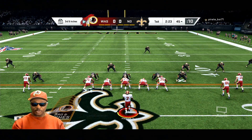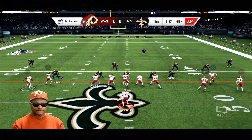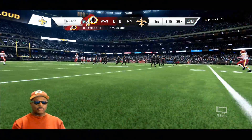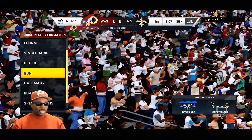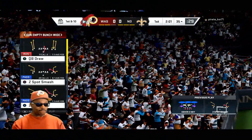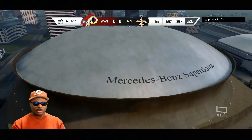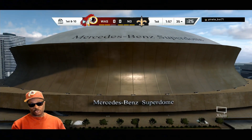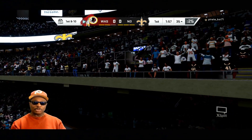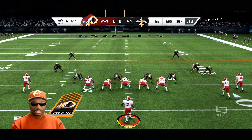As you can see there's McLaurin right there — he's going to do a delay and then go on the route. Great route, great route. We're going to do it one more time. Nine yards and the sticks are moving. Z Spot Smash — let's do it again. I want y'all to see how I'm doing it. This is live online gameplay, not against the CPU, not in practice mode. I'm going to show you guys how to win the chess match. This is a great play — it's not just a money play.